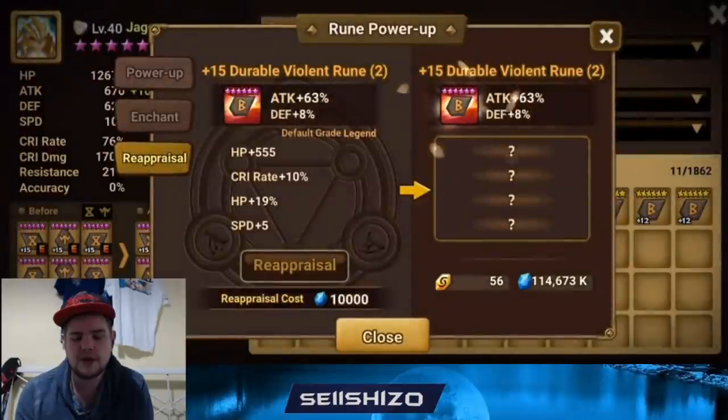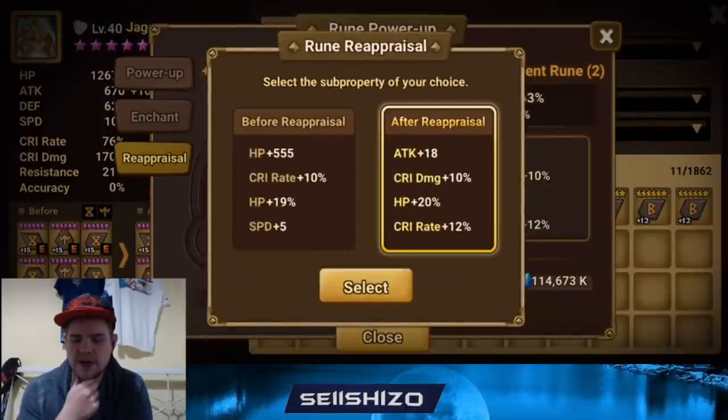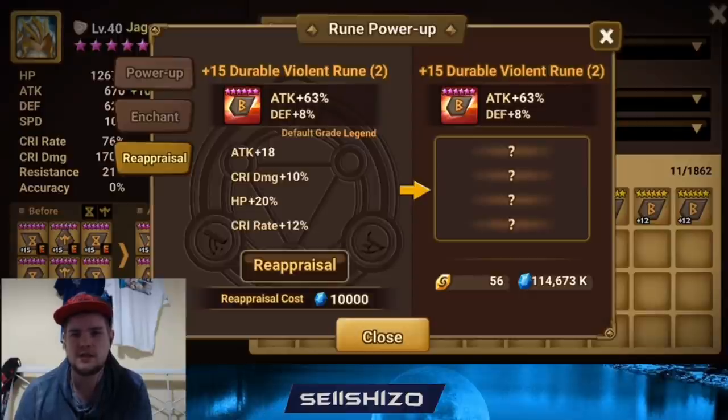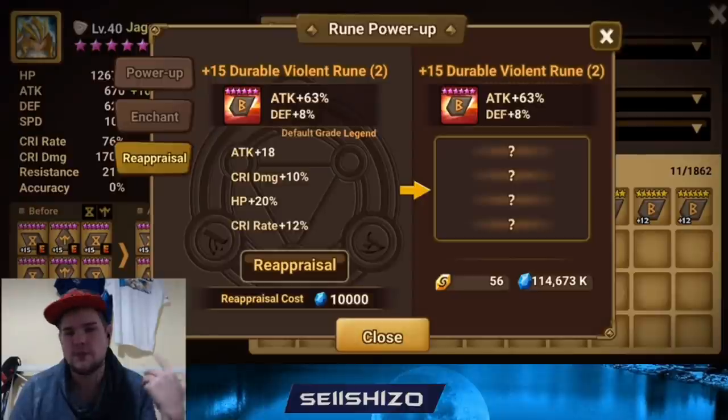If there wasn't a roll into flat HP it would have been a lot better. This however is not that bad. It's not the best, but I was just saying — make it usable — and jamming speed, grinding up the HP, it's a decent rune, totally usable. For some runes you don't have to go for the highest speed or highest stats; this is already an overall valued good rune. This is what you keep repeating: checking which rune needs work.